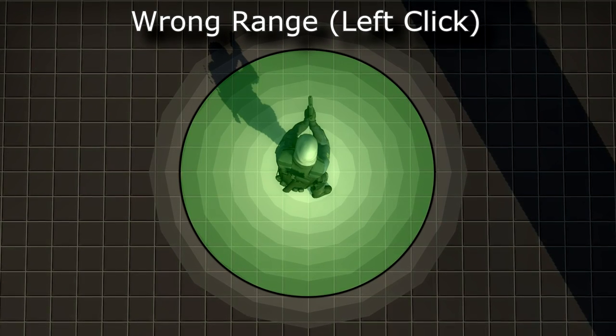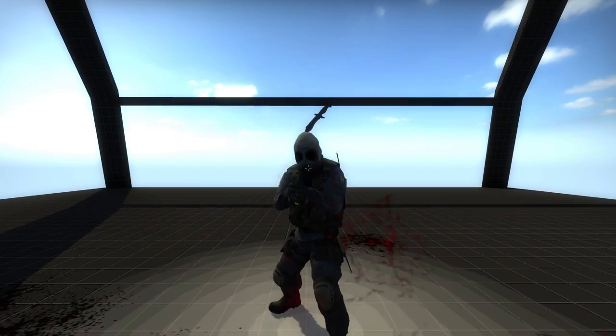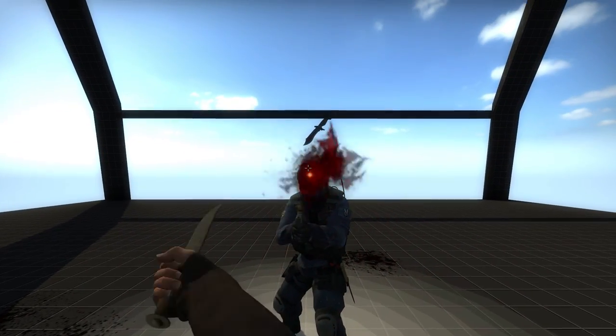Originally, I thought the range you could stand to hit someone with a left click knife is here, but it's not. At first I always thought that the best place to aim is at the player, but I was wrong.